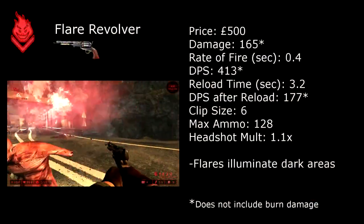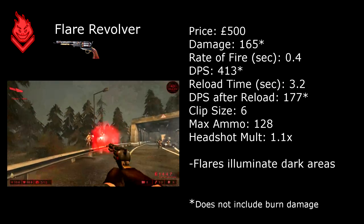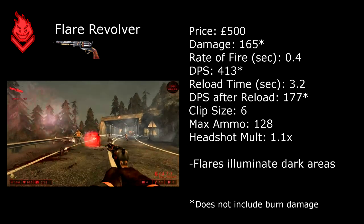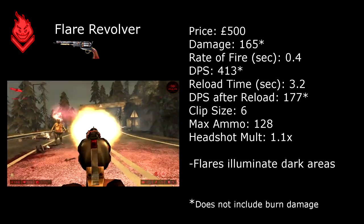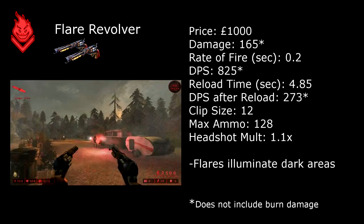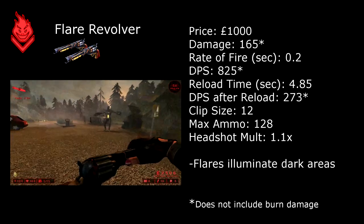Another lightweight weapon that the Firebug can use is the flare revolver. Compared to the MAC-10, it does do more damage per shot, but it has a smaller rate of fire. At long range, it's also not as effective because the flares travel fairly slowly, so it's difficult to lead targets at long range.